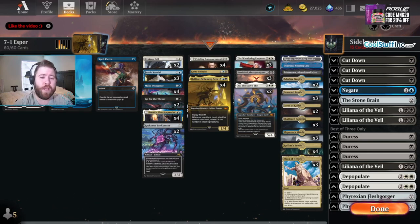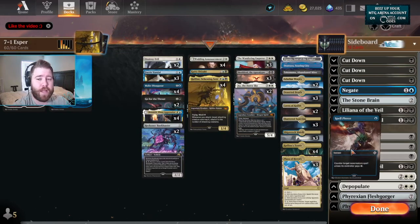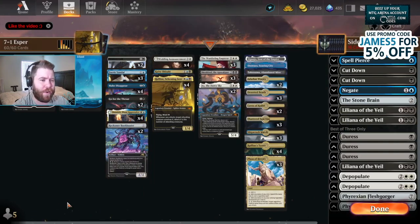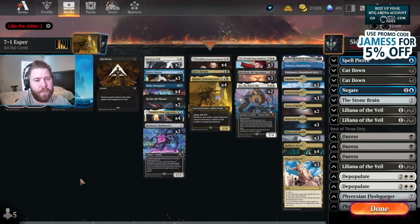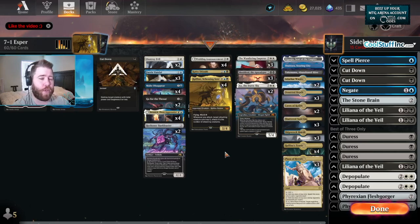The sideboard is over here with more removal spells like Cut Down. For Best of 1, we're going to take out the main deck Spell Pierce and just throw in the main deck Cut Down. But if you want to play the exact list in Best of 3 or Best of 1, this one Spell Pierce becomes one Cut Down.